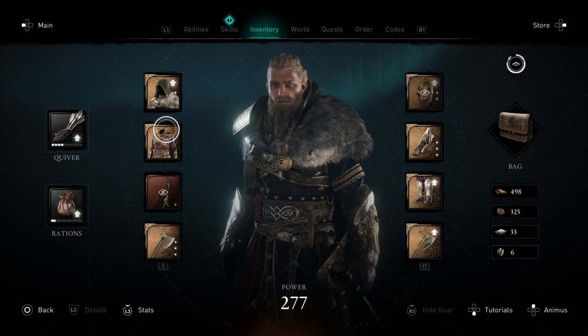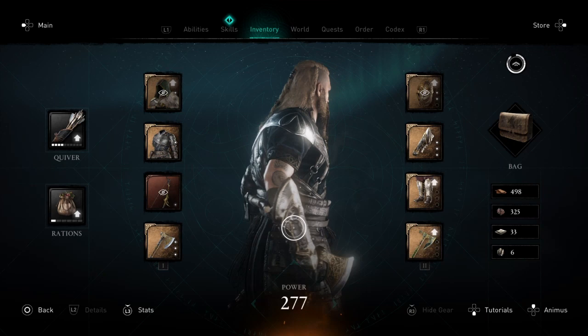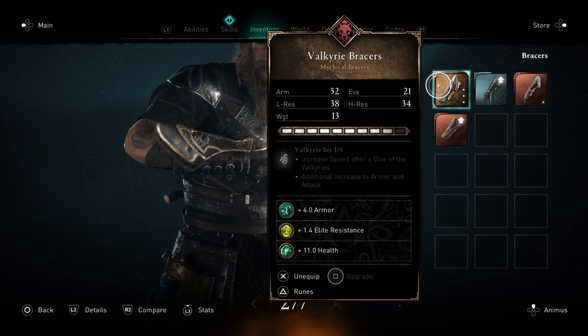I got two different types of contracts. One was to assassinate someone — from assassination contracts I got 20 opals. The other was to eliminate some predators, some animals, and from those I got only 5 opals plus some extra materials. So assassination contracts give 20 opals and predator elimination contracts give 5 opals.